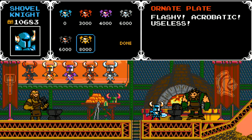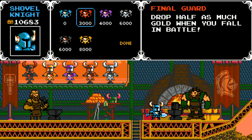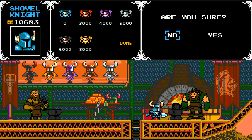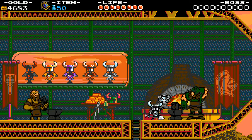Flashy, acrobatic, useless — just nice looking. Heavily plated: keep your footing when struck by enemies, but stopping may be a problem. Uh-oh. 6,000 — I have enough for this. Let's check out this one: unleash a powerful charge slash. I look good.